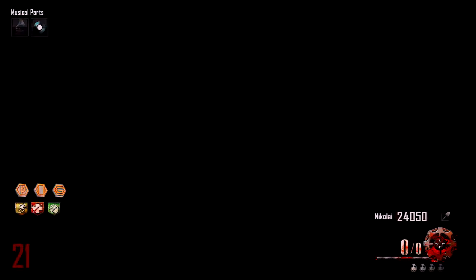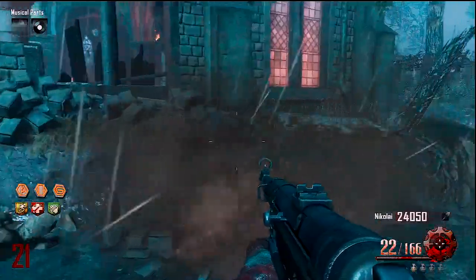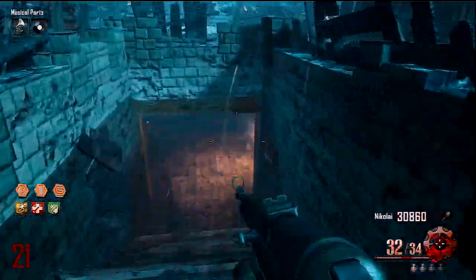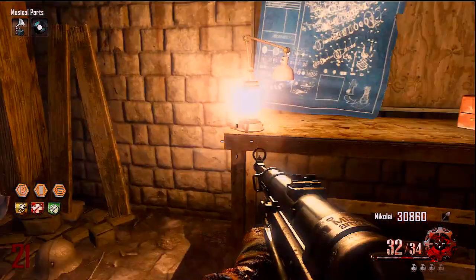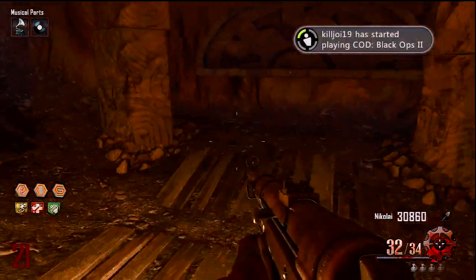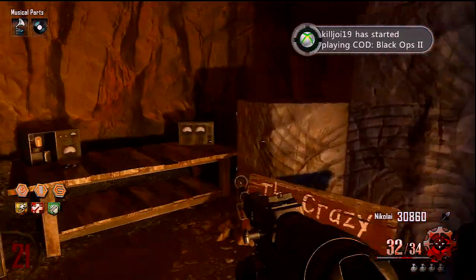Once that is complete, exit the robot and we're going to head back to where the Juggernog machine is located. You want to go into the shaft underneath Juggernog. There will be a sign on the wall labeled 'wind' right there as you can see. Make sure you have the music box, then go down and place the music box on the table to the left right there.